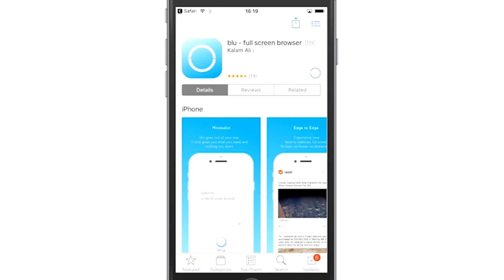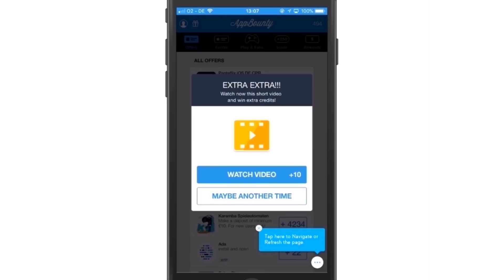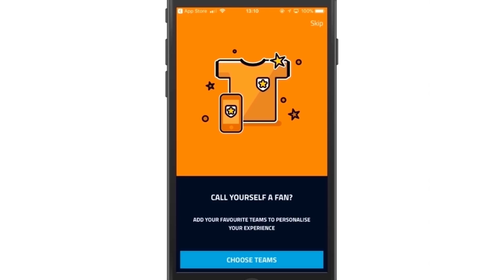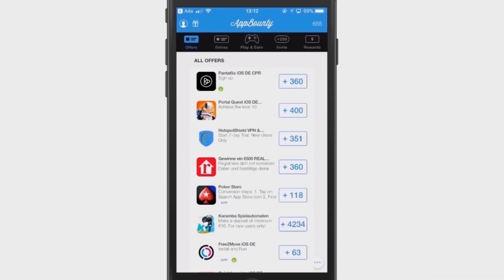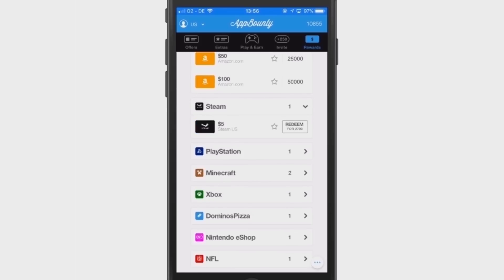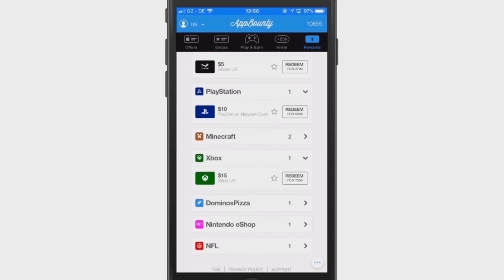To earn the gift card, download applications. Once you're in App Bounty, go to the section 'Play and Earn' and explore whatever app you choose to download. Make sure you spend time inside the app — the more you play or use the app, the more points you collect. You get the most benefit from App Bounty if you use it on a daily basis. It's a way to get a reasonable amount of V-Bucks for free, and you can easily earn five to ten dollars in a few days.